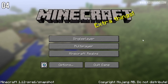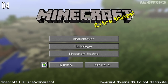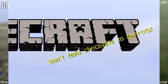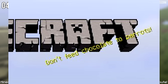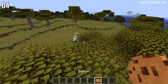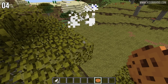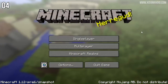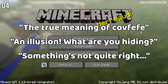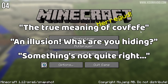In this update there was one new splash message, which you see on the main screen. There are thousands of these things, so the best way to show you the new message is via a screenshot someone else has uploaded. It says: 'Don't feed chocolate to the parrots — bad things happen if you feed chocolate to the parrots.' I actually said one, but there are four new messages in total. The other three are: 'The true meaning of covfefe,' 'An illusion, what are you hiding,' and 'Something's not quite right.'